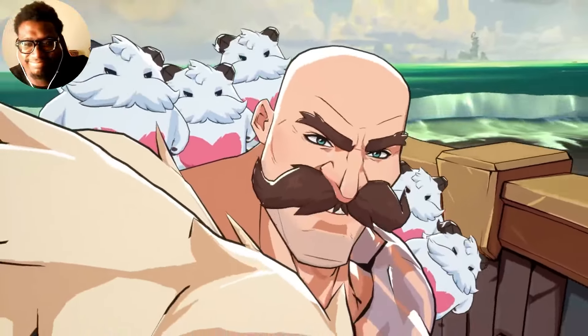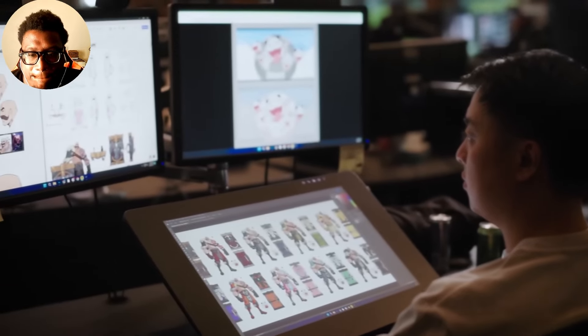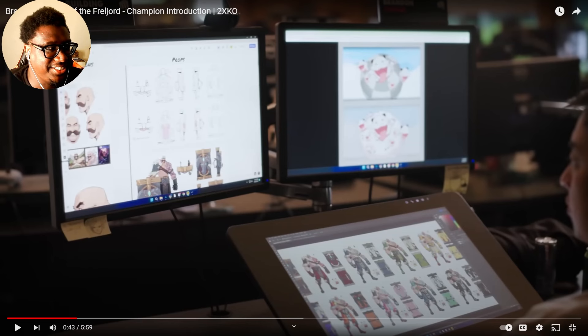The heart of the Freljord — unless you make trouble. He's a legendary hero with a heart even stronger than his muscles. His massive shield was once the unbreakable door. Look at that artwork! You see all the skins on the bottom right — you got the red, the orange, the pink, the green.